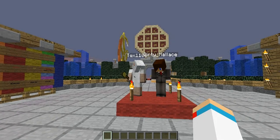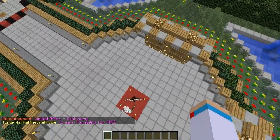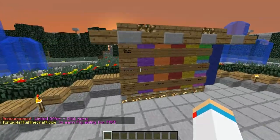First you'll see this red carpet — this is your original spawn. As soon as you spawn, you'll see three display boards containing valuable yet general information, including ranks, voting, our website, etc.